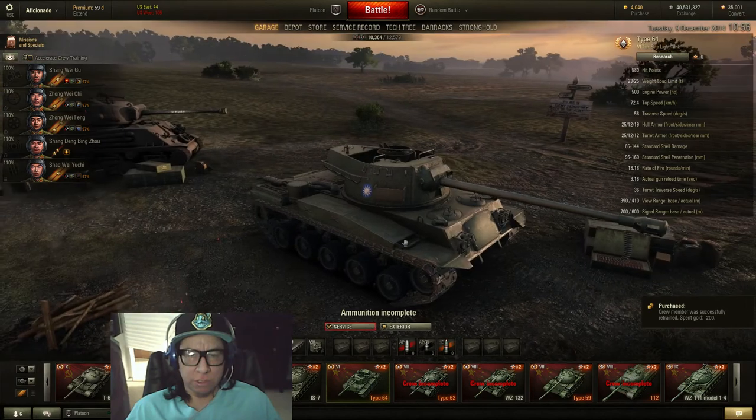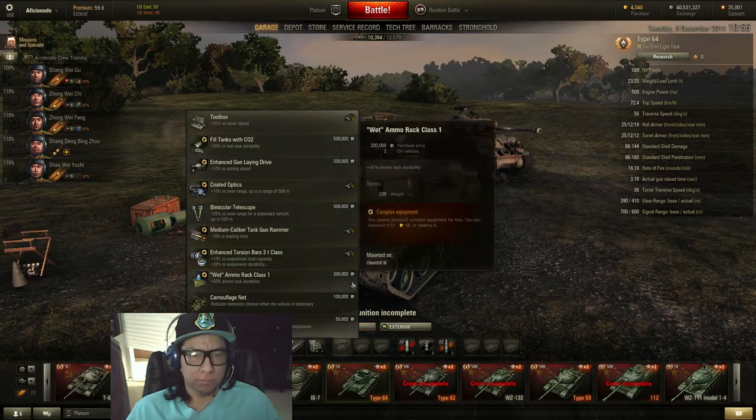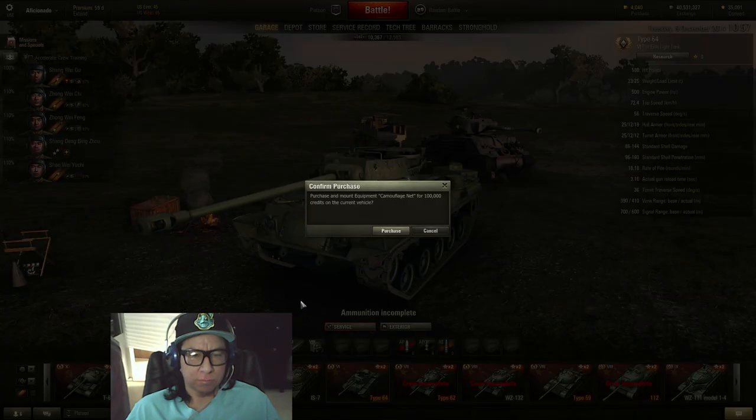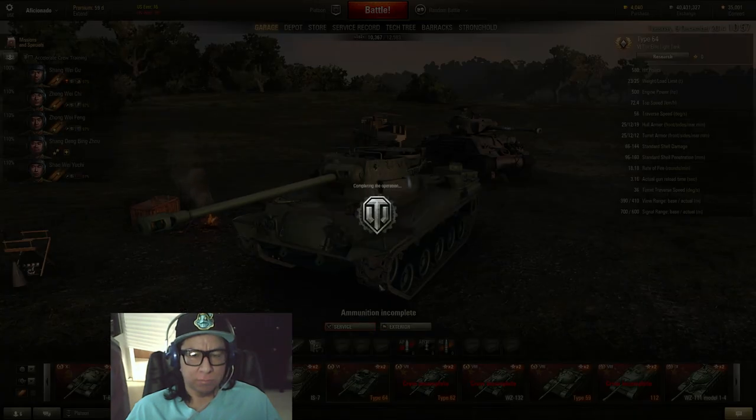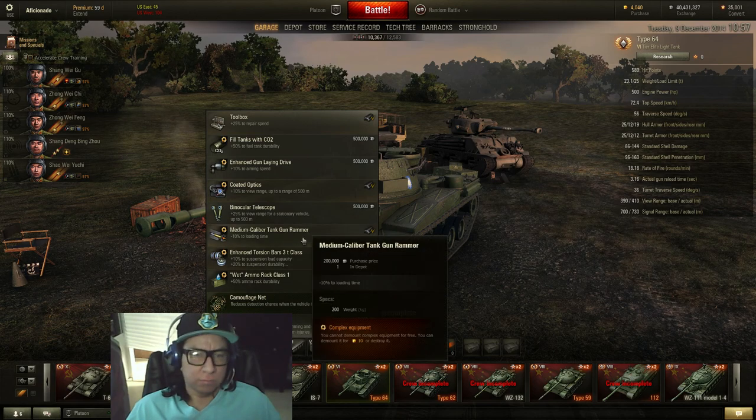What kind of equipment do you put on your snail? I want Vents, gun laying drive, and optics, but I might take the gun laying drive off and put a camo net on. Depends what type of map I'm in.